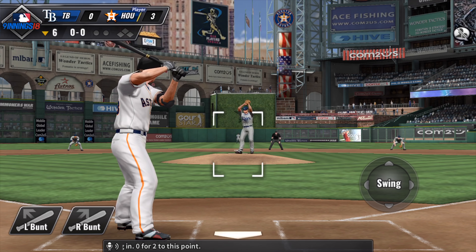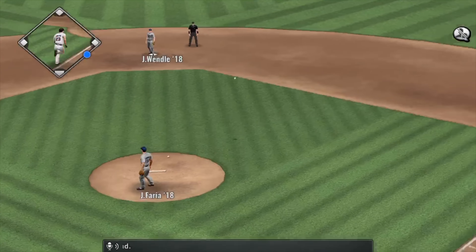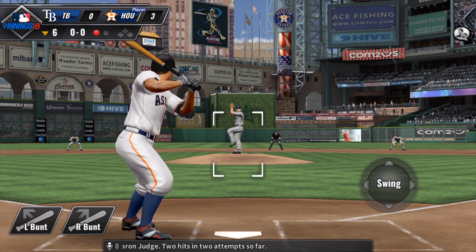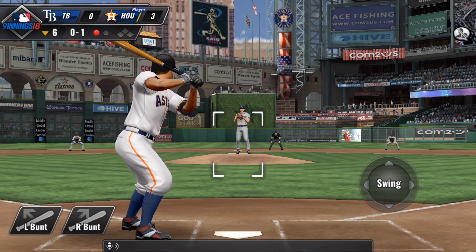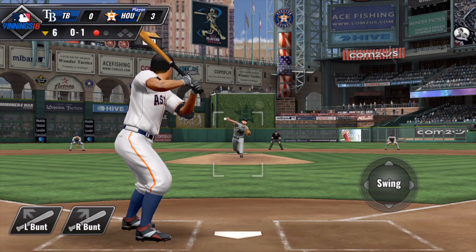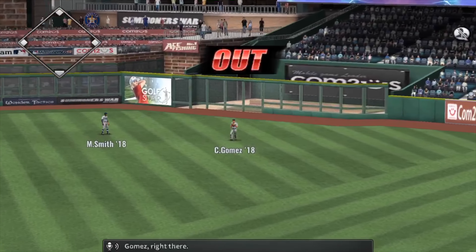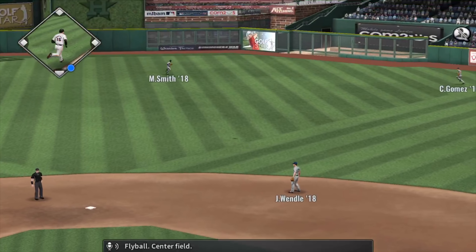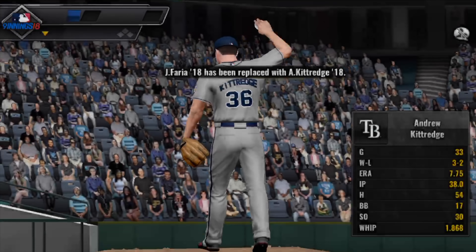Mike Zunino will dig in, 0 for 2 to this point. Swing and a ball hit on the ground — throw to first, in time, one away. Coming up to the plate is Aaron Judge, two hits in two attempts so far. Solid hit on the ground up first. Swung on and carried high in the air out to right center — Gomez right there. Here's the second baseman with Merrifield — hopped out and singles in two trips. Fly ball center field, there to play it is Smith, and the inning is over.